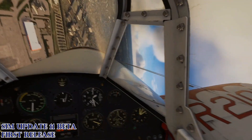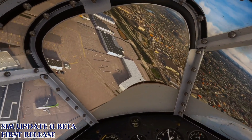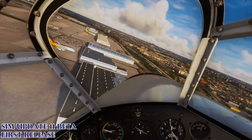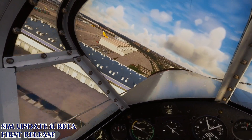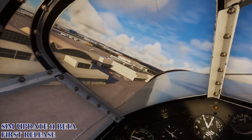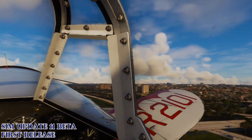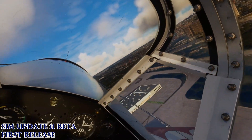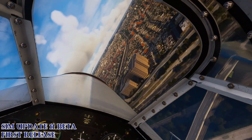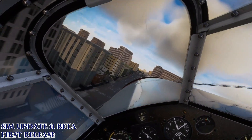Here we are with another quick look — and I say quick look, but it's usually an 8 or 10 minute video minimum. This is another look at SimUpdate 11 beta, the first beta release. It was installed yesterday on my system. I am flying very vanilla — I empty out my community folder when I test a beta. No add-in airplanes, no add-in scenery, nothing. Completely empty community folder, which you should have any time you update or install.